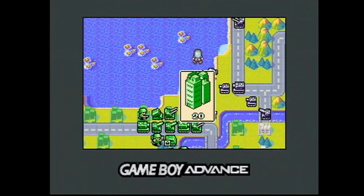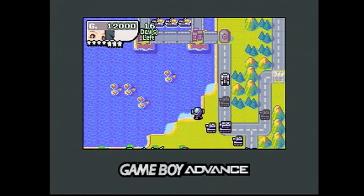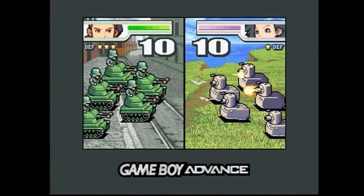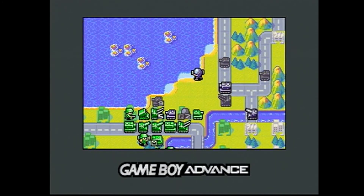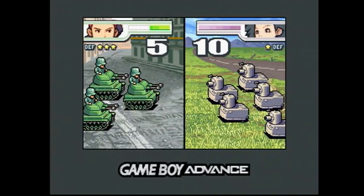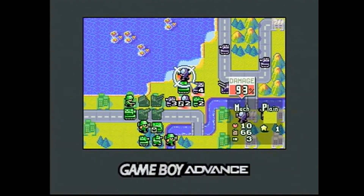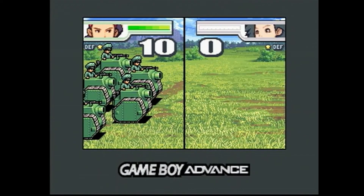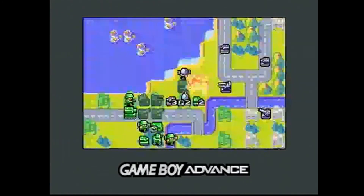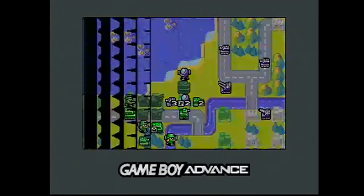The campaign missions are also better in Advance Wars 2 than in the first game. You often have as many as four different ones to choose from, and they start off pretty easy but become quite challenging. The AI is better than before, and you'll often get to control more than one CO during a skirmish, so you'll really have to think. There are still very different types of maps — some scenarios give you only a limited number of units, so you have to get the most mileage out of each one. It also has a great tutorial built into the first few missions that will ease you in even if you've never played a strategy game before.